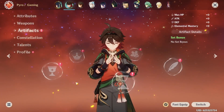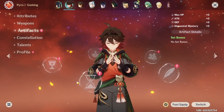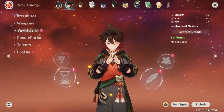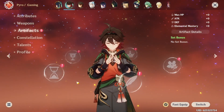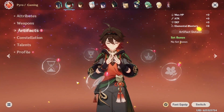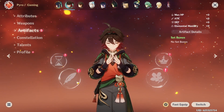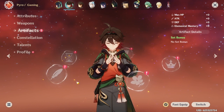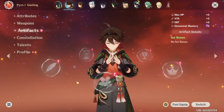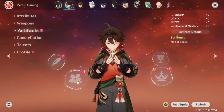The other issue is artifacts — we don't have any artifacts for him. His best in slot is actually the Marechaussee Hunter set, or a combination of two-piece sets to give him attack since his plunge attacks scale off of attack, or giving him something simple like the Vermillion Hereafter. I want to get this video out as quickly as I can, so hopefully by tomorrow, and we need to get artifacts farmed by Thursday.